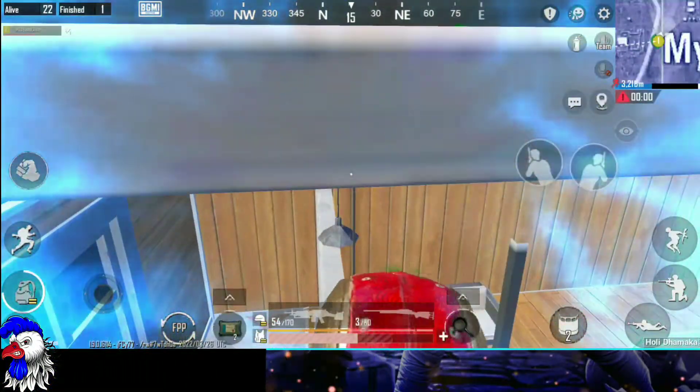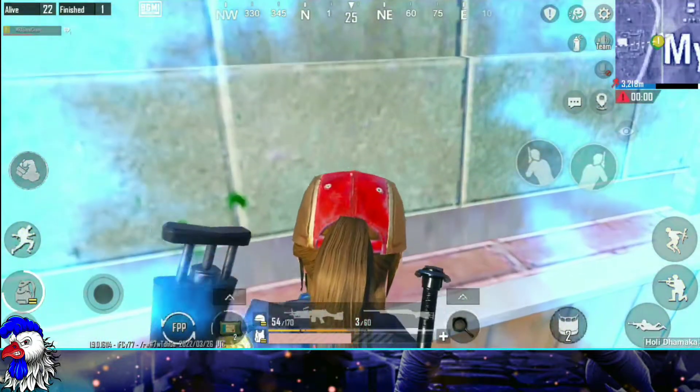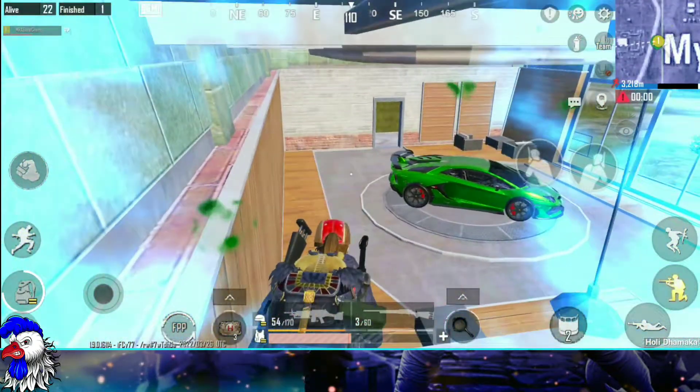Enter inside this Lamborghini building, then climb on this wall. Sit at this corner and wait for your enemies. As they arrive, take them down. This spot is useful only in solo match.